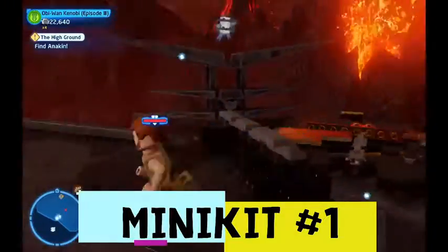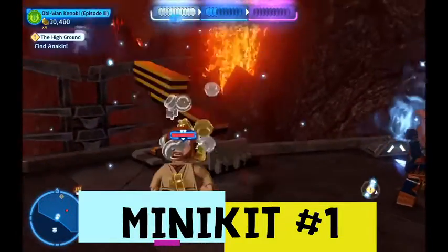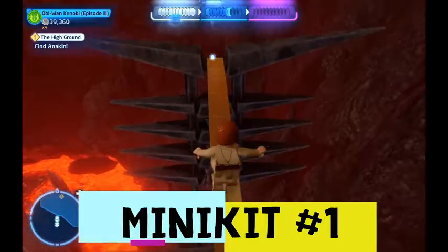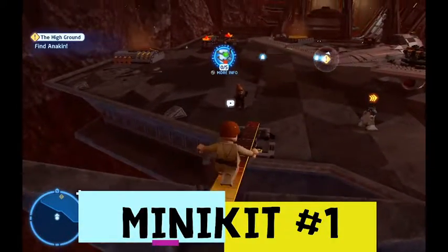After you defeat Anakin or remove one of his shields, you're going to destroy this stuff back here towards the back left behind the ship, and you're going to get your first minikit right over here. This should be your first out of five minikits now collected.